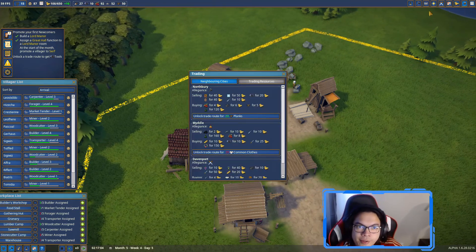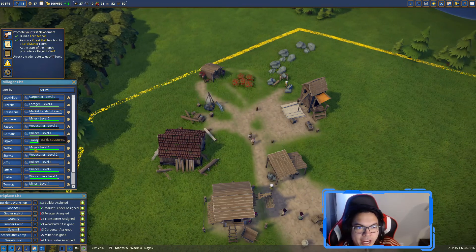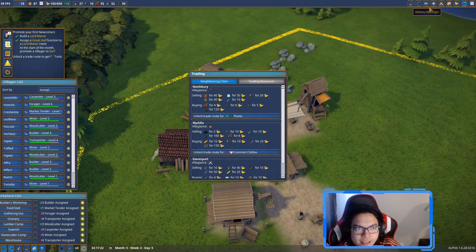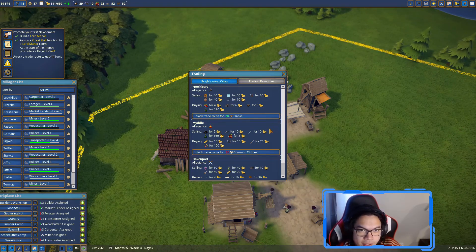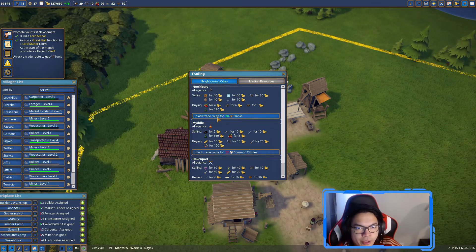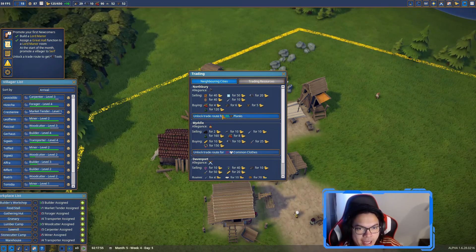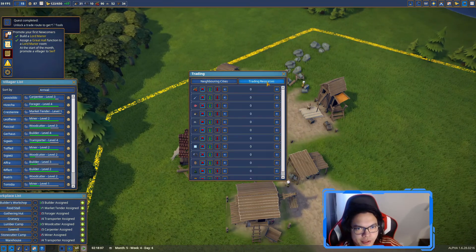To trade you go to the upper right and unlock a trader to get tools. We can unlock Northbury for 20 planks, which gives us access to a trade route. Now we can get resources from them.